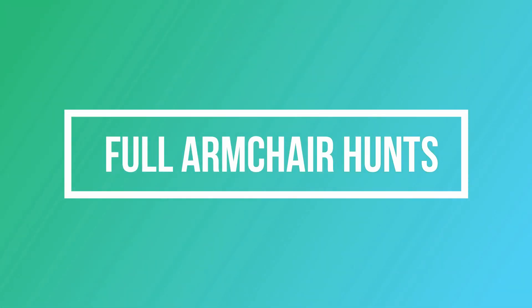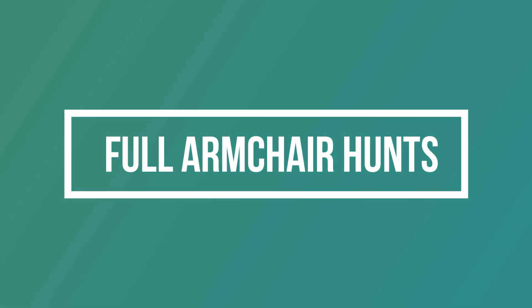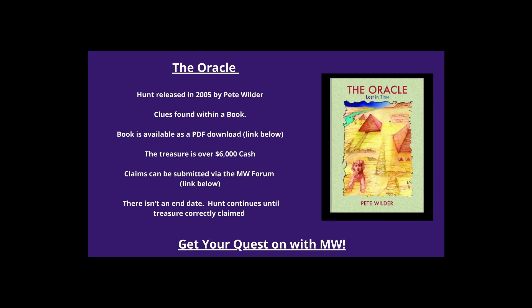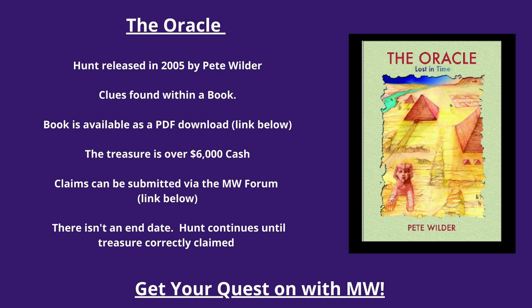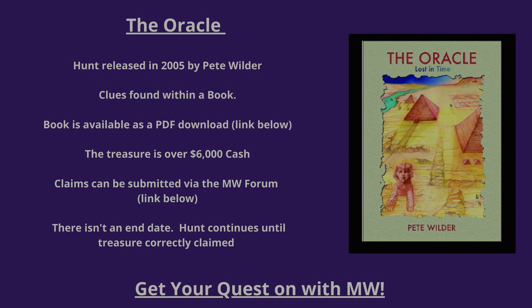Now the next five: armchair treasure hunts where treasures can be claimed right from the armchair. Number one: The Oracle. This hunt was released in 2005 by Pete Wilder. Clues are found within a book available as a PDF download — link below. The treasure is over $6,000 in cash. Claims can be submitted via the Mysterious Ratings forum. There is no end date; the hunt continues until the treasure is correctly claimed.